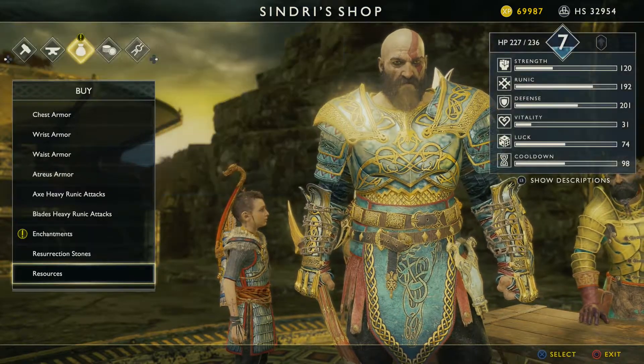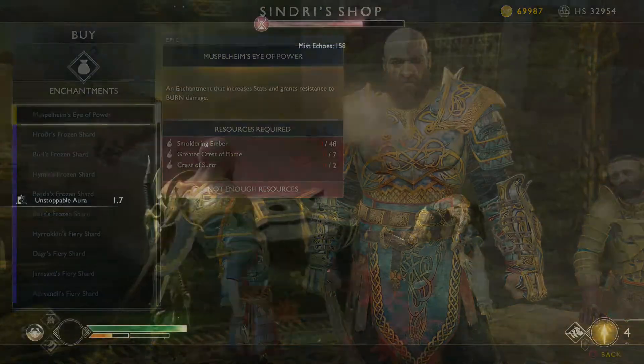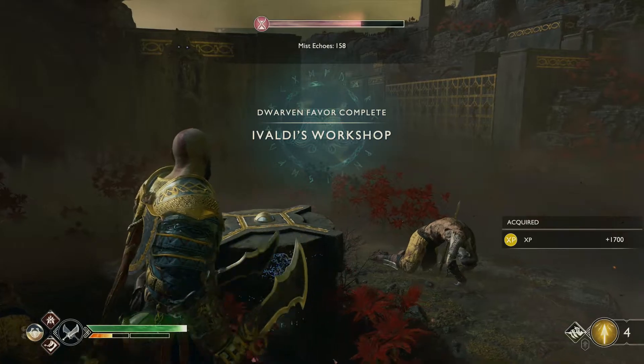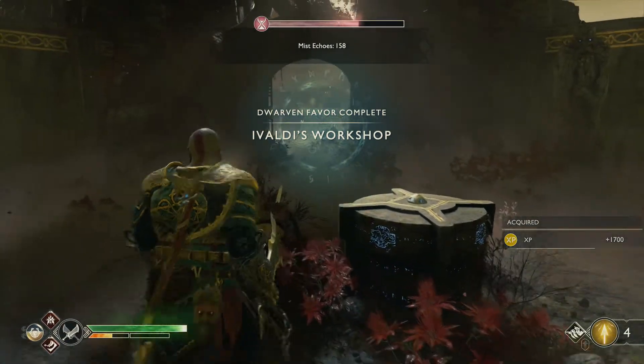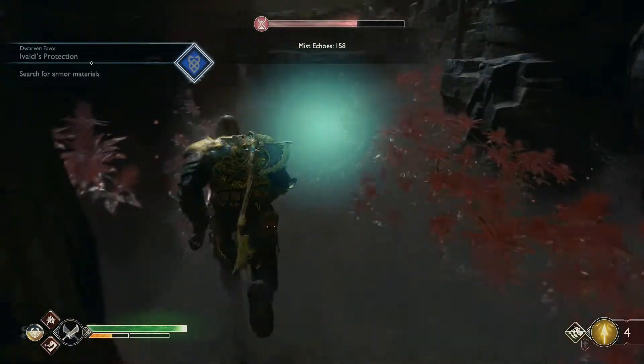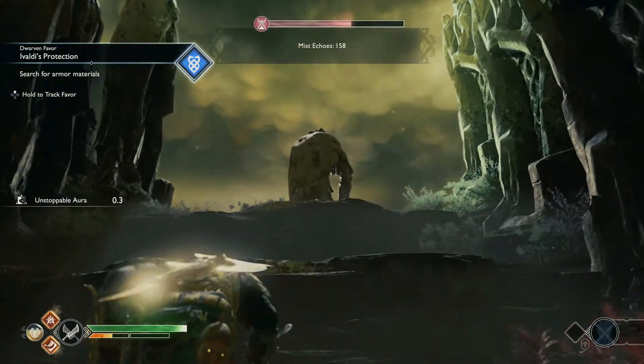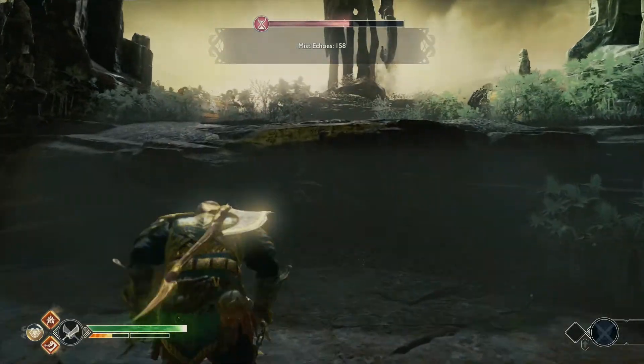So we'll buy the entry stone and enter the center chamber and see what's there. We are wearing the old armor, so even in the first area our timer is almost half down.